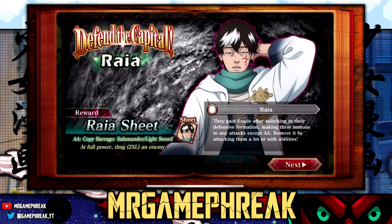So Raya - let's see what he's got. Reward: Raya sheets. I believe we're only receiving sheets for this guy. That's kind of whack, I would have more preferred a relic, but whatever. So Raya - they gain evade after switching to their defensive formation, making them immune to any attacks except arcane art.